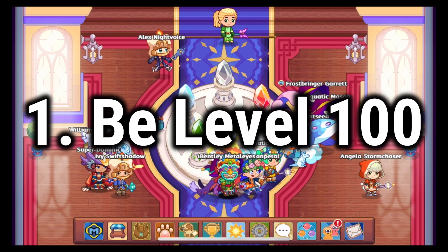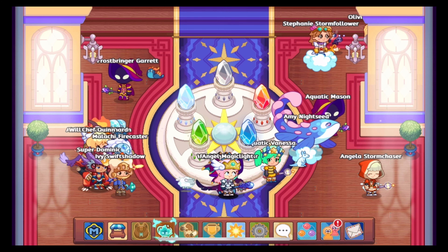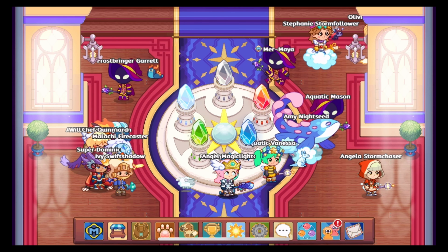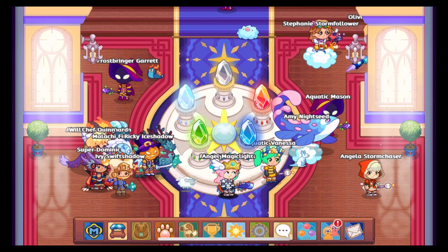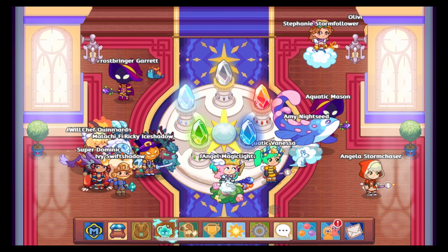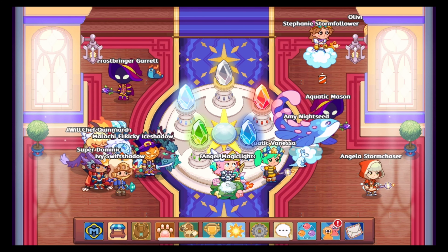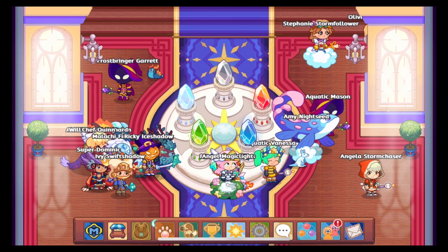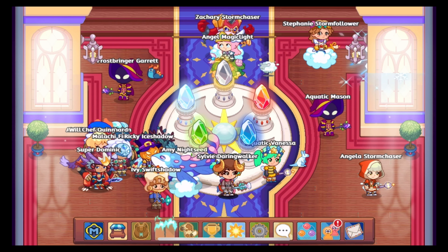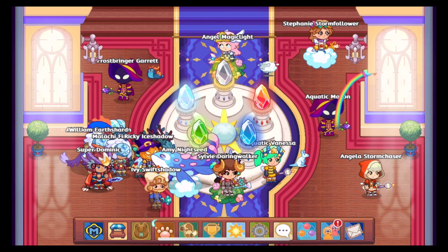Tip number one: be the highest level that you can be in Prodigy, and that is obviously level 100. You want to be level 100 because you will have the best base stats in the game, such as health, power, defense, and speed. Being level 100 really helps and improves your chances of winning. If you are not level 100, I would suggest going and playing until you reach level 100 along with your pets. It may take a while, but you need to be patient and go with the process.